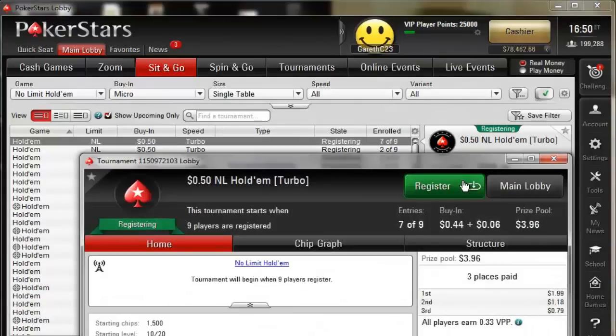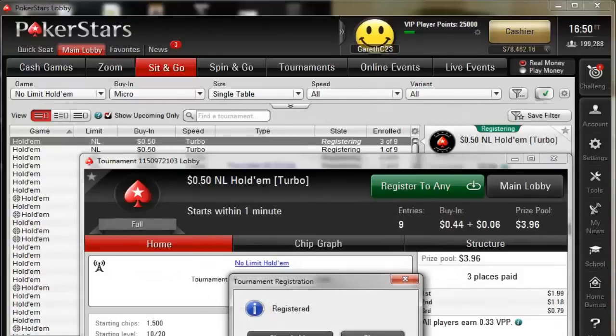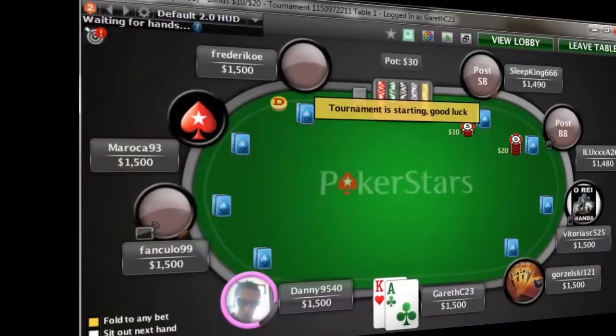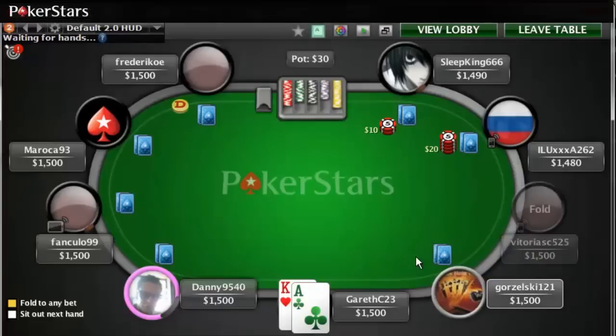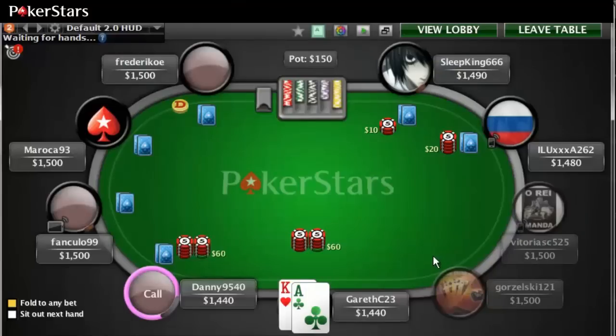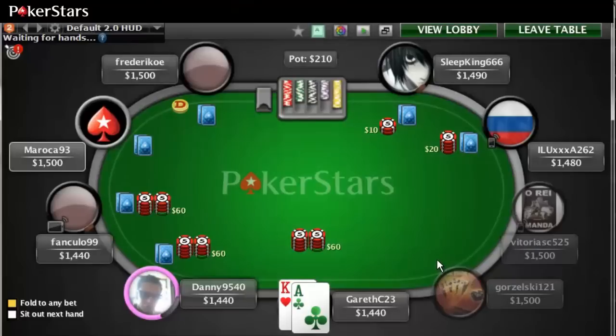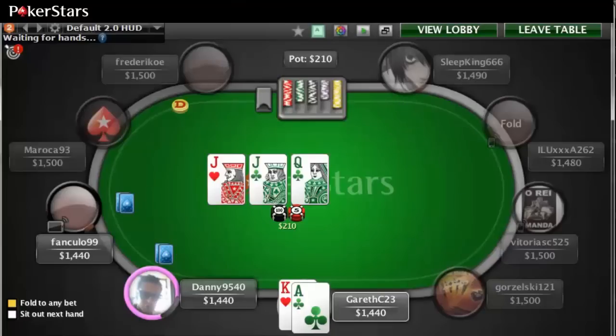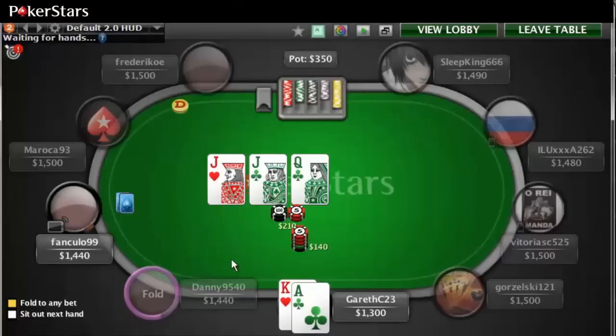We've already found ours and you can see that some of the players already involved in the game are listed. We're going to start now — good start with ace-king. I definitely want to raise this hand. When it's nine-handed to start you really want to be playing tight, meaning we're only going to be playing strong cards. The blinds are very small in relation to the stacks, so I'm going to bet and take a chance at the pot.